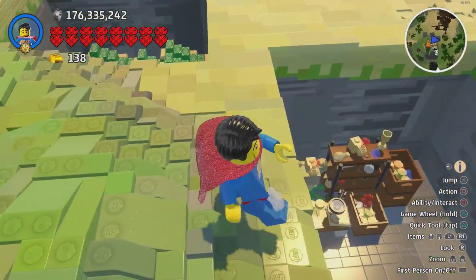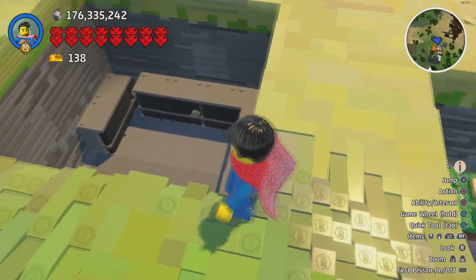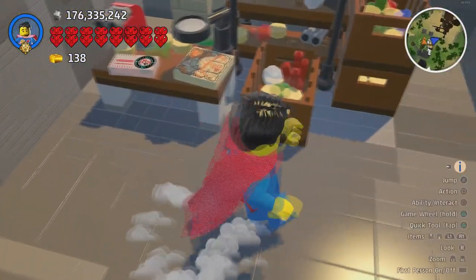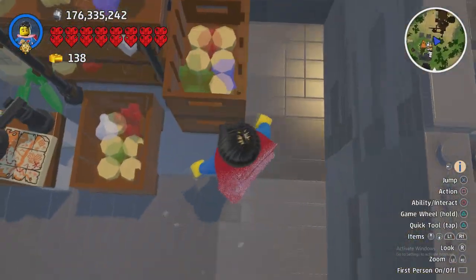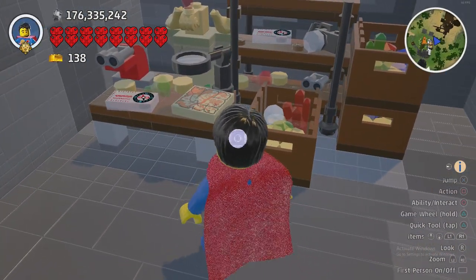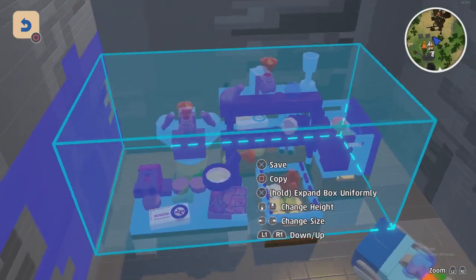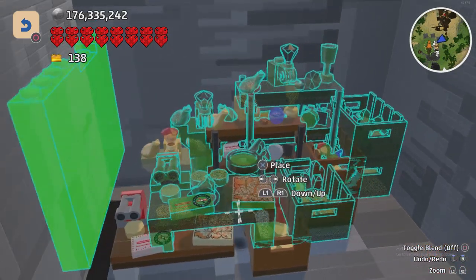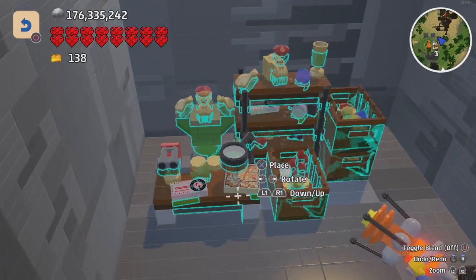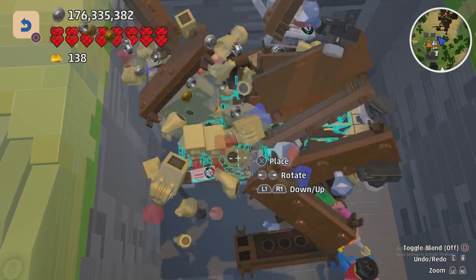The setup is the same: you want to dig a pit about this deep and about this big, and fill it with things that include gems and crystals. You need to include a bit of the ground, because otherwise you can't copy the objects themselves — you have to have a bit of ground included as well. Then you just want to place these on top, and as you can see jewels start firing off everywhere.